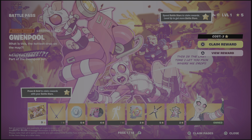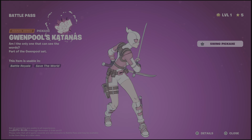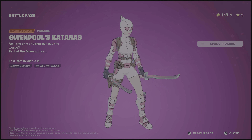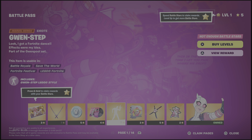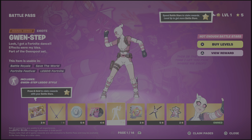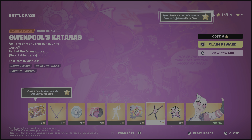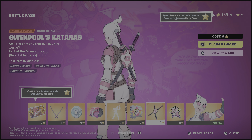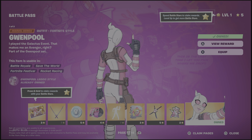Pretty cool, as far as loading screens go. Here are her katanas which look actually quite nice, and then Gwenpool's Multiverse. Not bad. Then we have the Gwen Step — actually not a bad emote. Spray — never use them. Gwenpool's Katanas back bling looks quite nice, and Gwenpool Dab. Then Gwenpool herself.